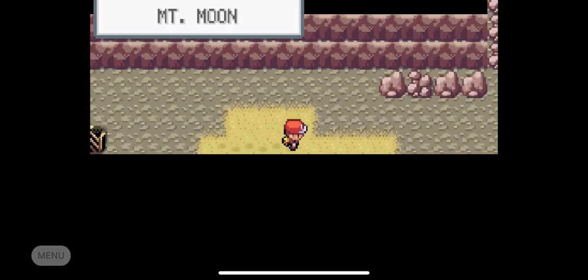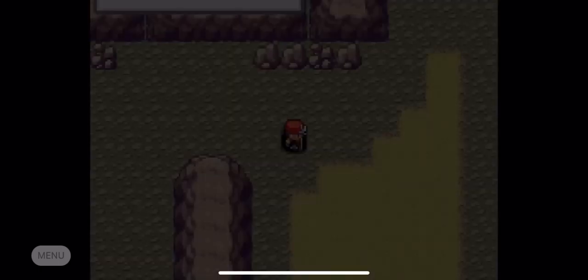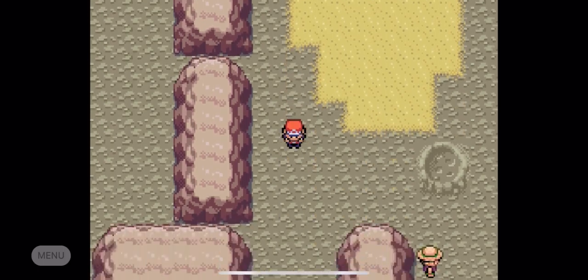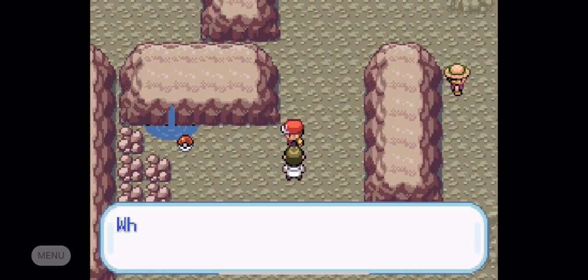There you can get a Star Piece — obviously Star Pieces you can sell for high cash. There's nothing really too much else down there. I may have missed an item or two; if I did, leave it in the comments. But down here we see there's that Pokeball and here we have a Scientist-looking guy.